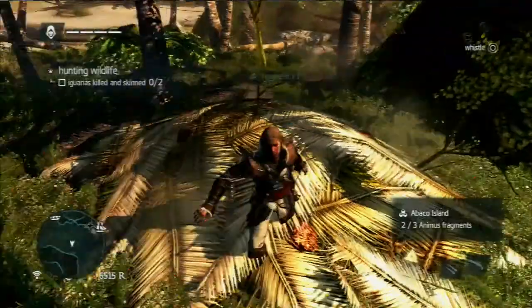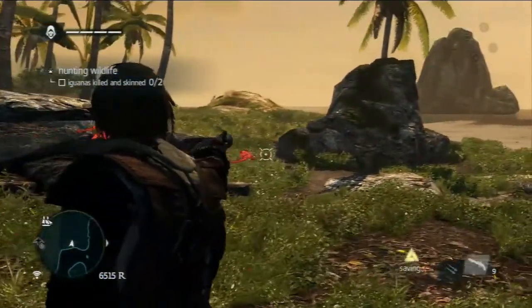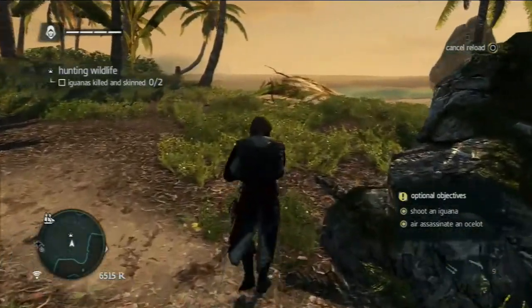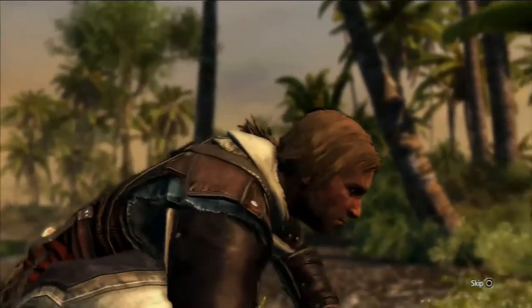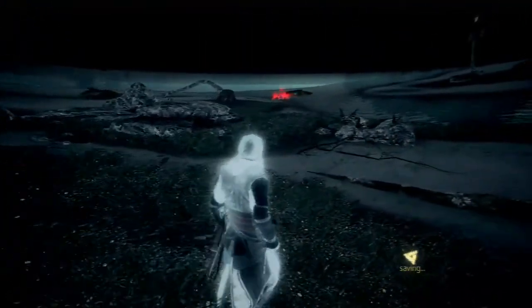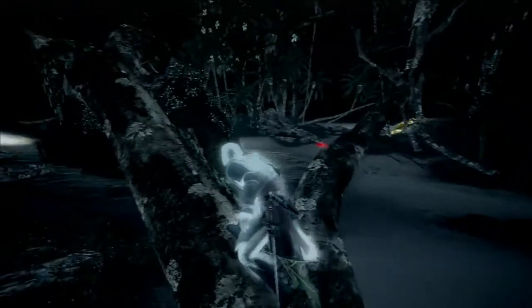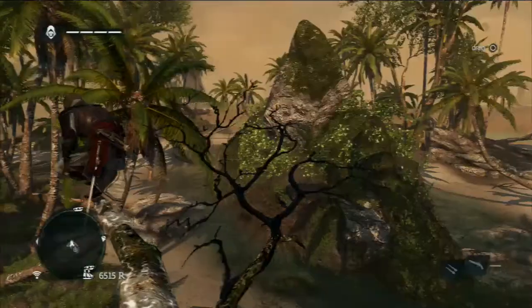Tagging iguanas with Eagle Vision. You have to shoot an iguana to complete the objective. As with most things, pistols trade power for range or vice versa, but the best set of pistols in the game is an instakill with very long range — though you won't get that set until pretty late in the game.